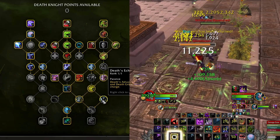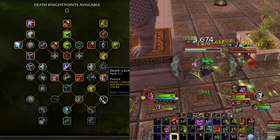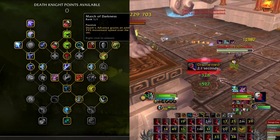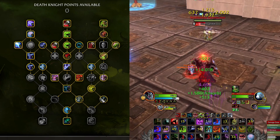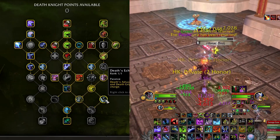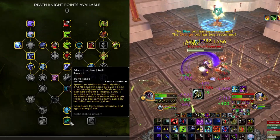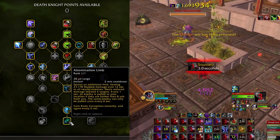Death's Echo gives Death and Decay and Death Grip one additional charge, which greatly improves our mobility — we've got two Death Grips, so it's very hard to run away from us. We can grip them, slow them, they run away, then grip and slow them again. With March of Darkness we have two very nice sprints at our disposal with a fairly short cooldown. Finally, Rune Mastery increases strength and Abomination Limb is one of our offensive cooldowns.